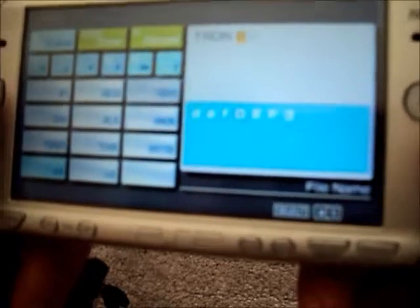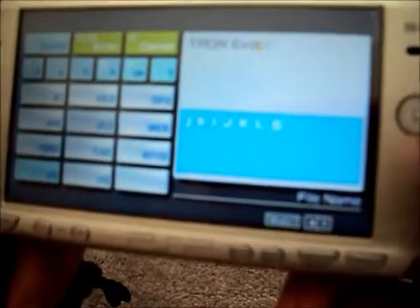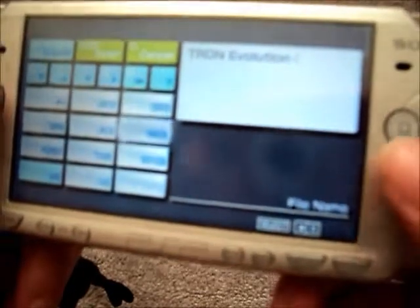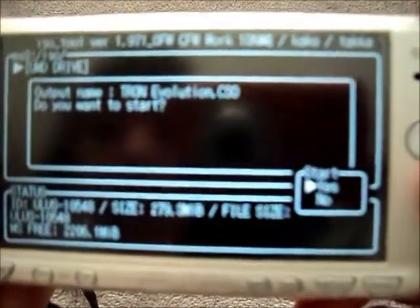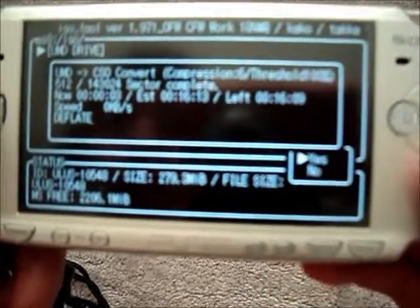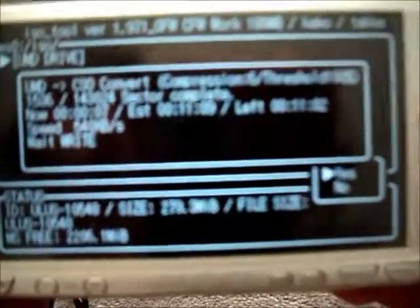So what I'm doing is converting this off the UMD onto my memory card. This way I can play it without the firmware update. This should work on 6.2 and 6.35 Pro. I press X to start, and it'll start turning it into a CSO and load it down to your memory card. If you have a firmware that does not allow kernel access, you would not be able to get this far.